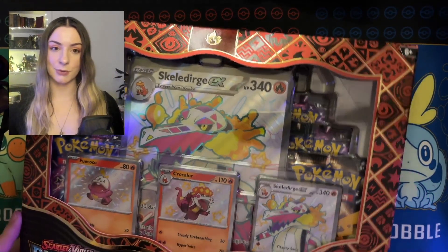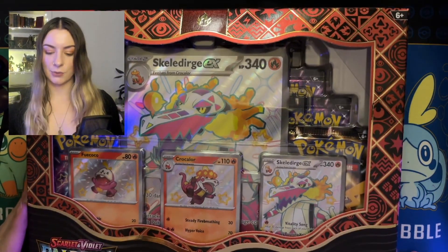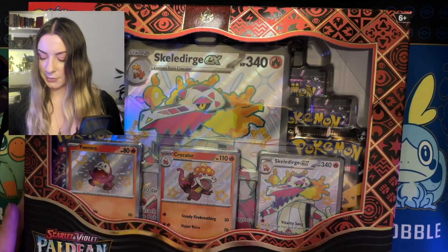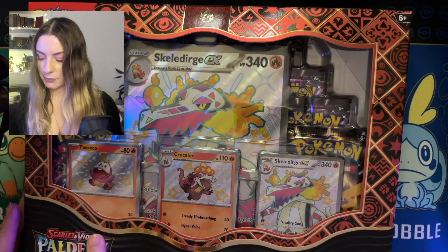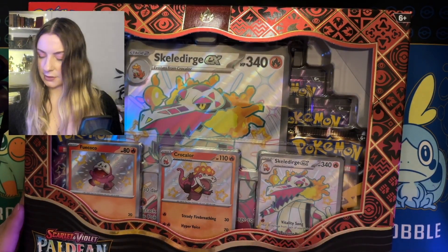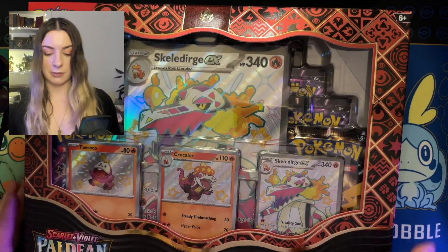Fucoco is one of my favorites from the new expansion. I think he's really cool — the fact he's a ghost and fire type is so cool. This I believe comes with eight boosters, which is amazing. You get three promos and a large oversized promo card as well as a card protector. We'll see a bit more about that when we open this up.